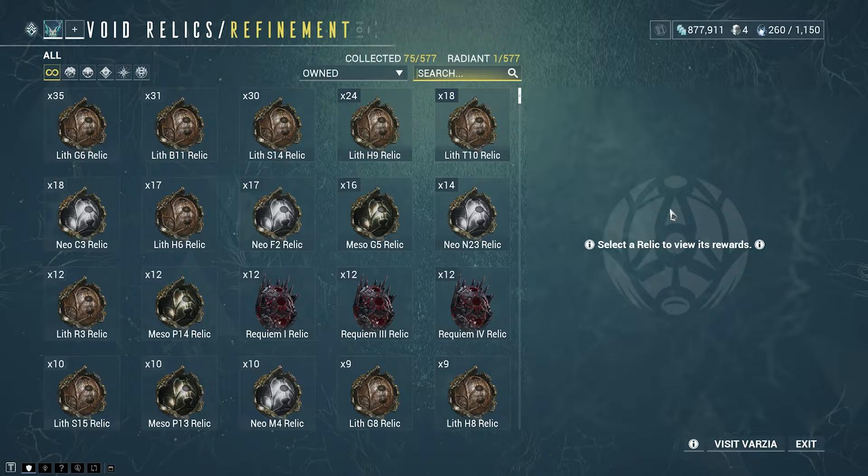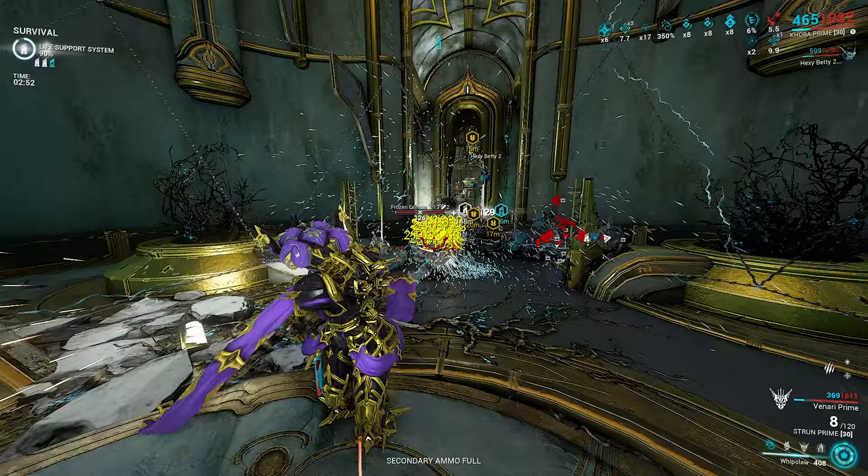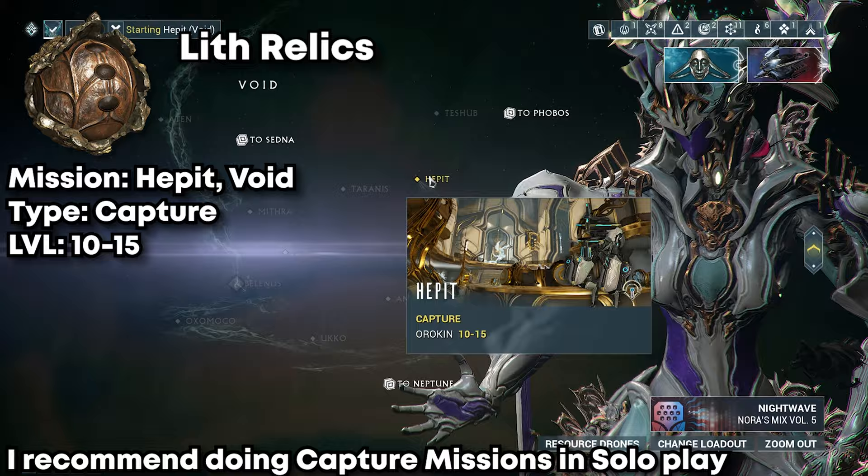Void Relics basically just drop from mission rewards, bounties, and different activities in the game, so you can farm them by doing certain mission types. Void Relics come in five different tiers: Lith, Meso, Neo, Axi, and Requiem Relics. For the Lith Relic, it is normally recommended to farm the Hepit Capture Mission in the Void, as it has a high chance of dropping a relic. You can also get higher tier relics from this mission.